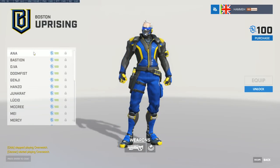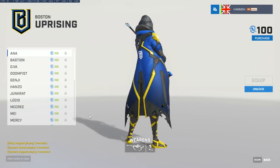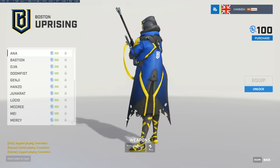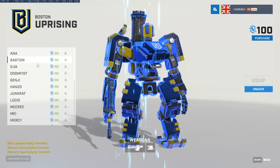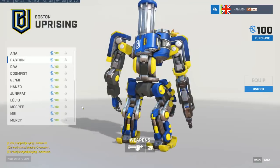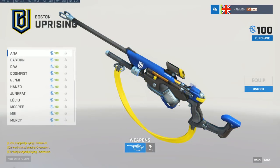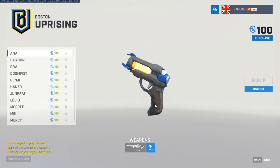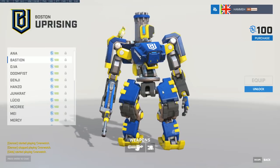Boston Uprising — beautiful blue and yellow here. They're owned by Robert Kraft, that's the New England Patriots for American football fans. Look at that very yellow Bastion — these are really nicely kitted-out skins. You can see the little weapons too. The blue and yellow theme references the Boston Tea Party — the Boston Uprising 1771.